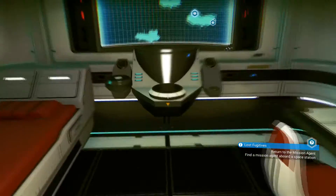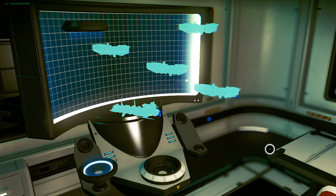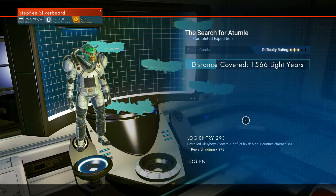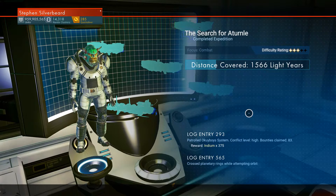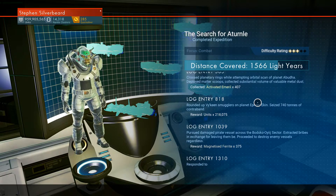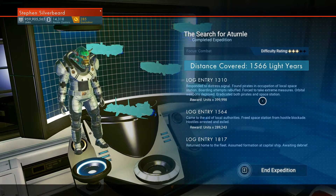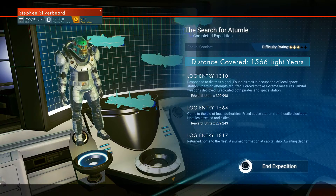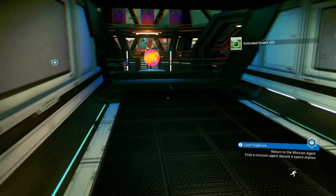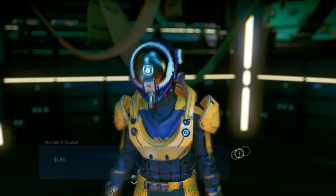Let's just do the mission. What can you get from here - this wasn't a particularly big mission. We've got 175 indium, activated emerald, magnetized ferrite - yeah that could be useful, a bit more cash, a lot more cash. So we just made another million. Let's just send my frigates out on a mission.